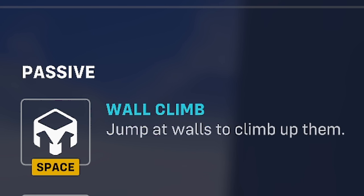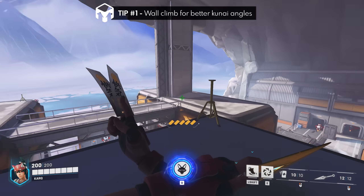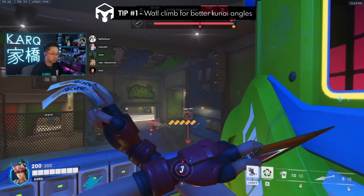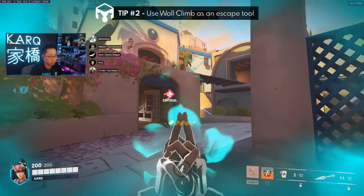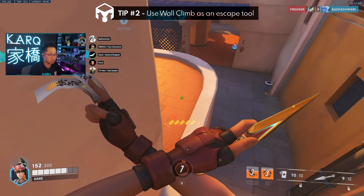Kiriko shares the wall climb passive with Hanzo and Genji. Tip number one is to constantly look to wall climb for better kunai angles that normally wouldn't be available if you were still on the low ground. Tip number two is that wall climb is a free escape tool against immobile enemies who can't chase — here's an example against an enemy Bastion.